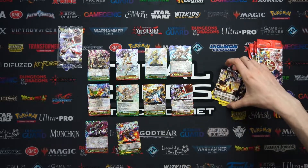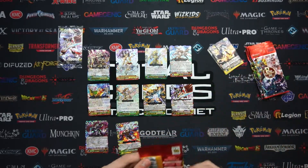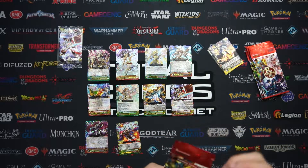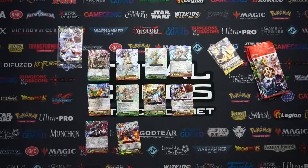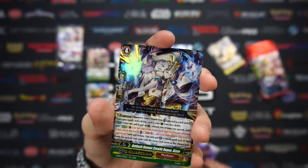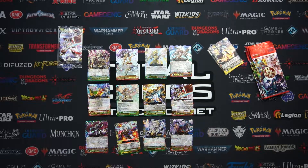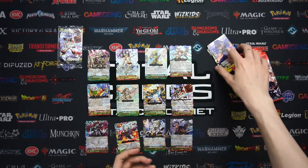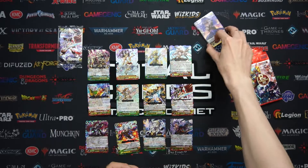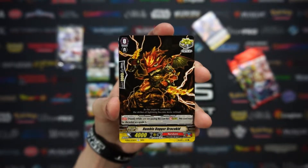There will be a couple more Cardfight Vanguard videos to come, and we've got a nice hefty chunk of boxes to open, so that's sprinkled in with some of the usual content — we've got some spicy stuff coming up. We've got Ambush Demon, and Ambush Demon again but a different one. I'm amazed — four cards in a pack. That's basically like a sample pack for some TCGs.